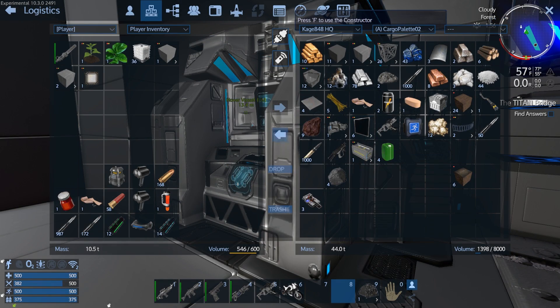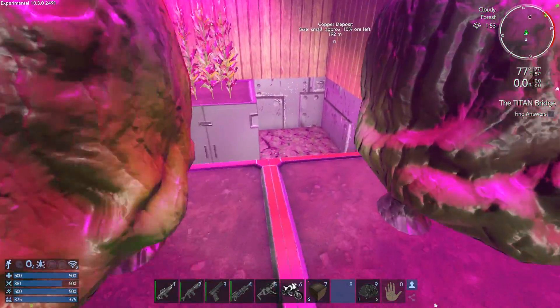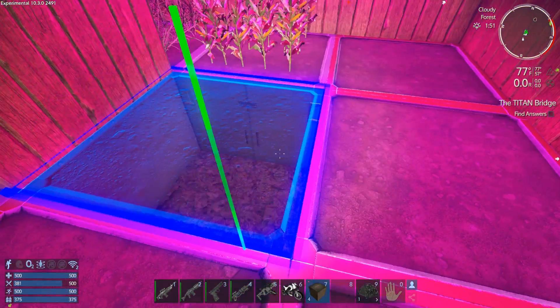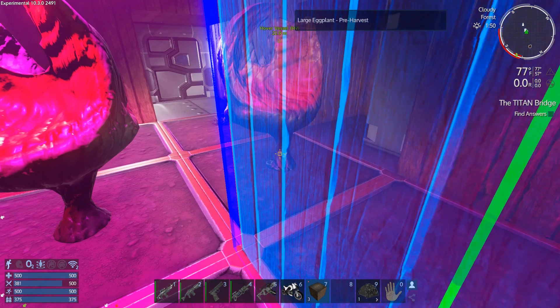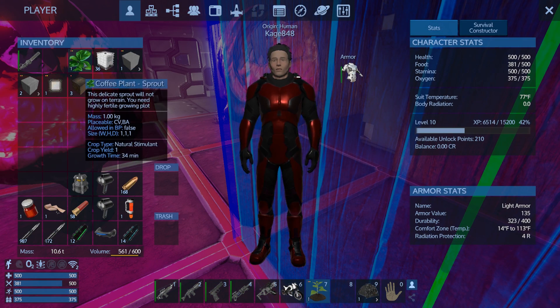There we go — now every spot in here should be covered by grow lights. I went ahead and made some more plots. I made them out of wood because that's all I had — I didn't have the stone to make concrete, but wood is fine. We're going to go ahead and replant this stuff we picked up: one is a natural stimulant which I could use for coffee at some point, and the other one's vegetables.